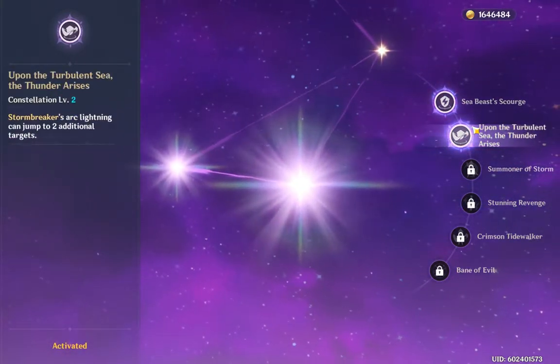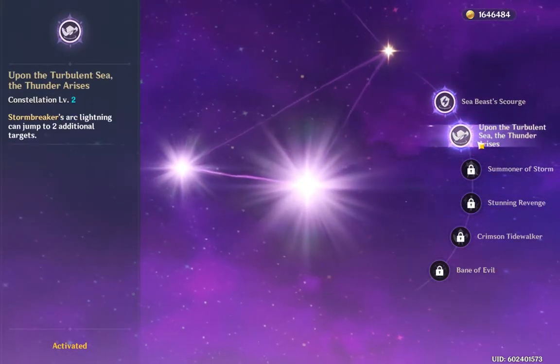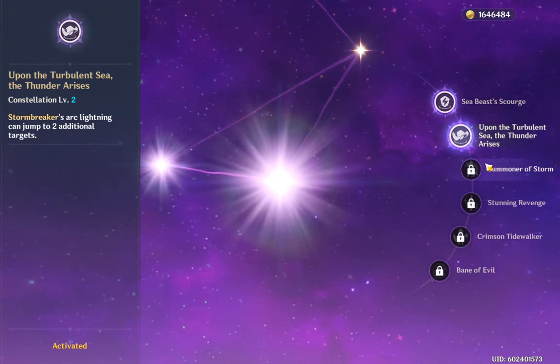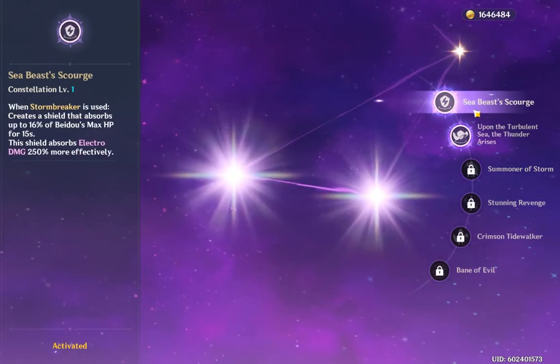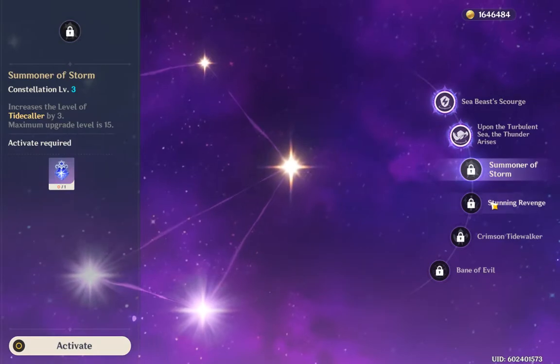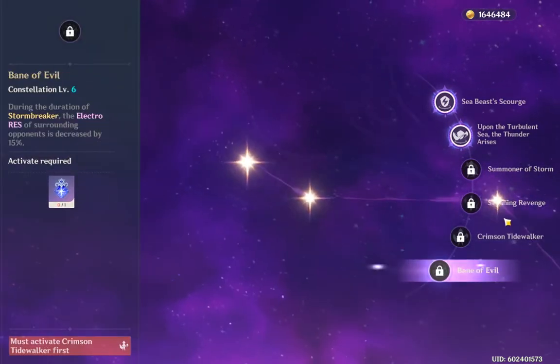For constellations, I only have two and she still does pretty well. I don't think you need any constellations for this Beto build — she's actually really good at C0. But if you do have her constellations, that's great, it's pretty solid.